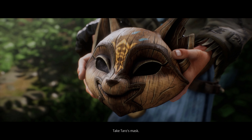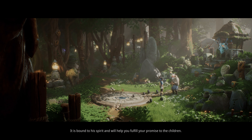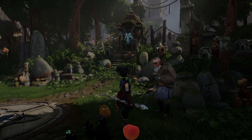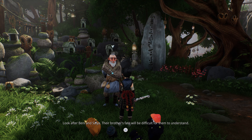Take Taro's mask — it is bound to his spirit and will help you fulfill your promise to the children. Look after Benny and Saya; their brother's fate will be difficult for them to understand.